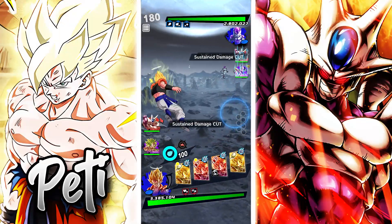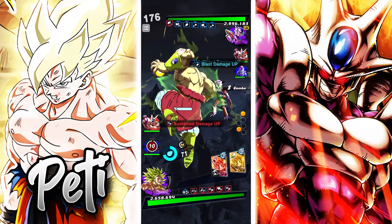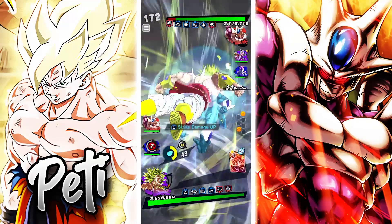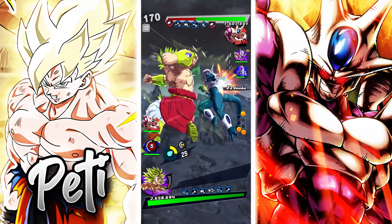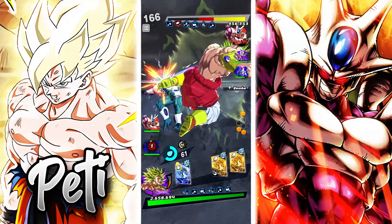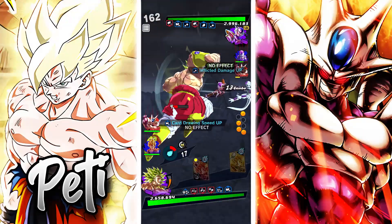Okay next match. Obviously this time we did not start off with Broly — let's just switch immediately. Yeah, double switch. We have card draw speed at this point. Pretty decent damage. That's good damage, although this is a 3-star Cooler. To be fair, my Broly is only 5-star, so it's not a high-star Broly.